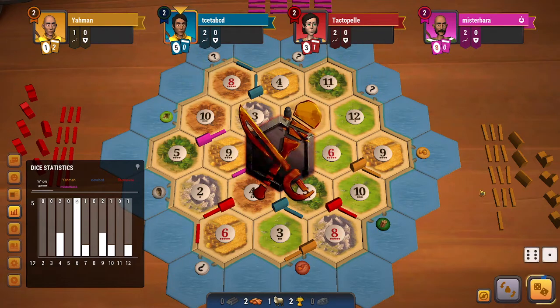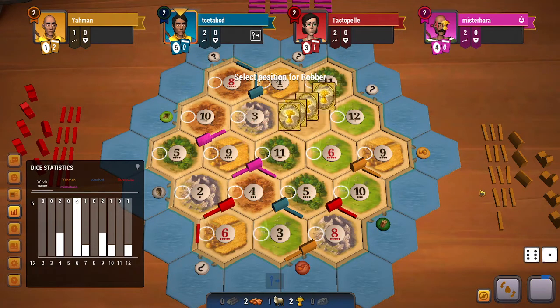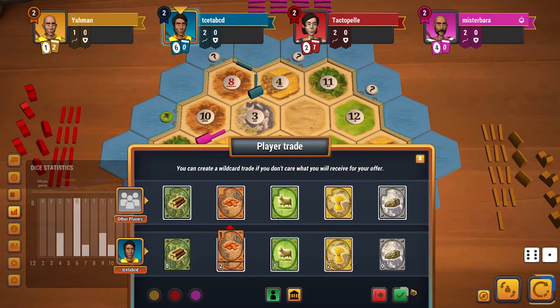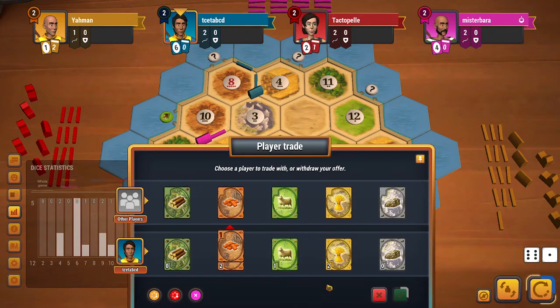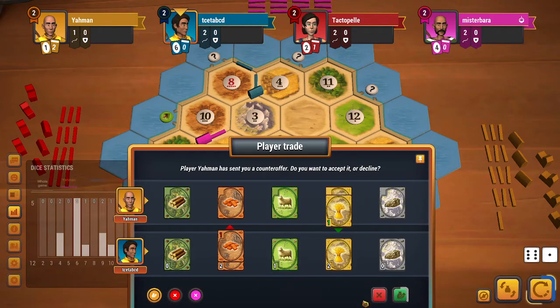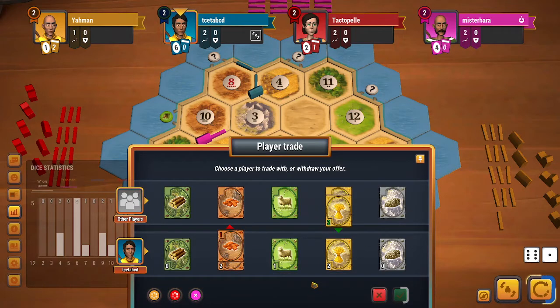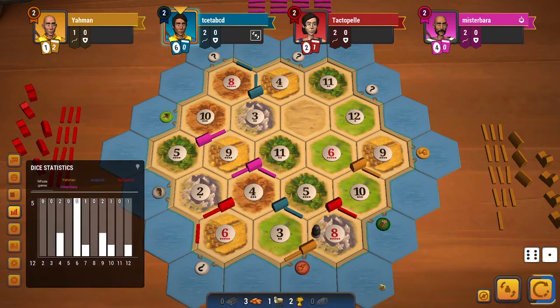I do roll a 7 and I think I will be targeting red. I get a brick — I can offer a brick but I don't need it. Yellow cannot do a trade because they don't have 2 cards, so I will just end my turn here. Not a lot I can do.